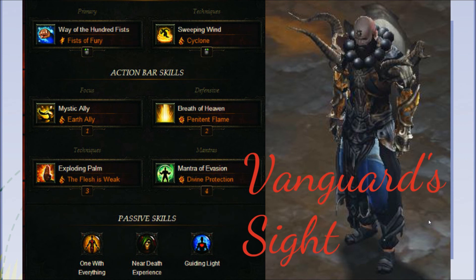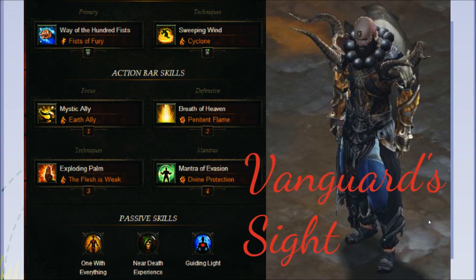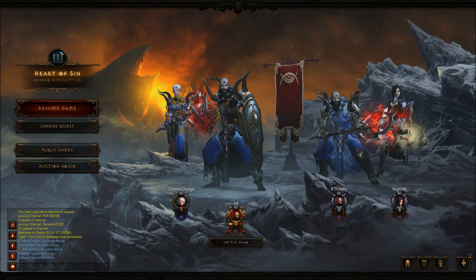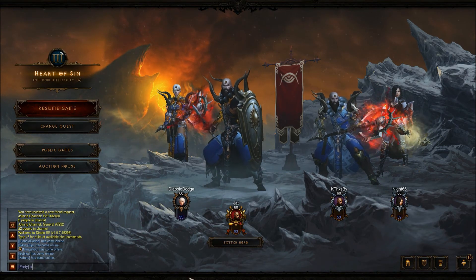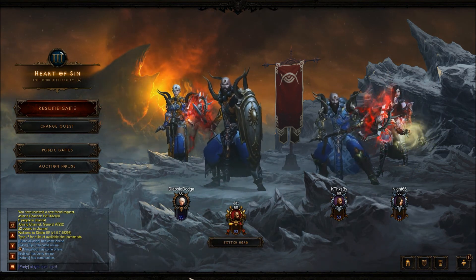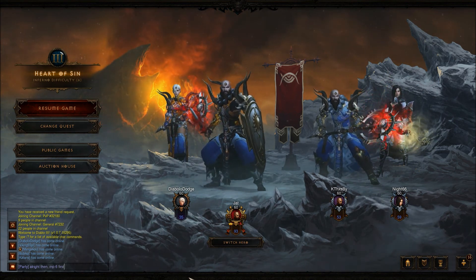Before we move on further, I'd like to introduce my friends: Diablo Dodge, Kthang Spy, and Knight 66. These are all my fellow friends from YouTube, and I have the privilege to play this game with them. We make our way from monster power 6 and go up to monster power 10, trying to beat elites and mobs in the process. So we now look at our skills.